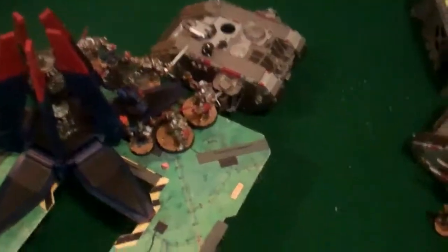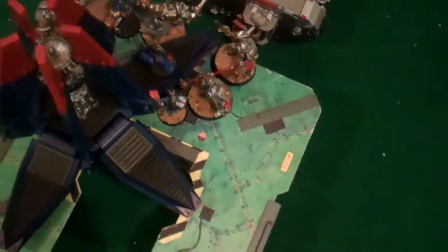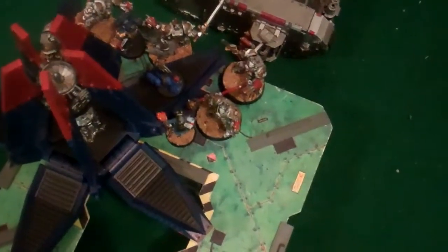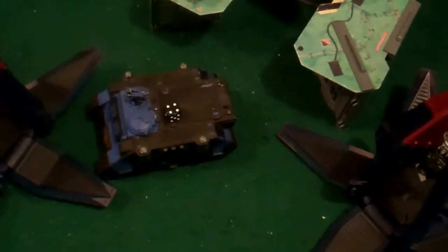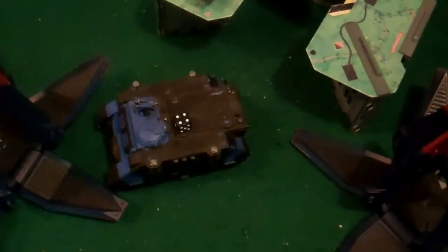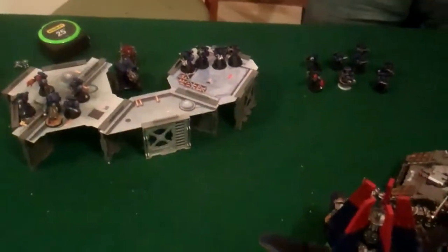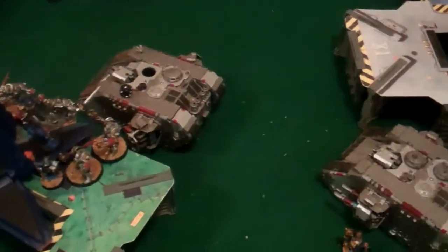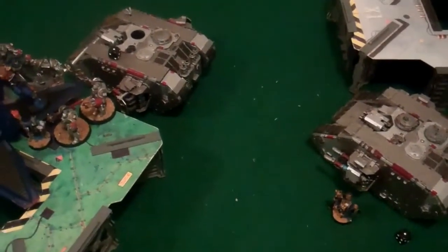Middle of turn four: the assault got really bloody. The entire Sternguard squad is gone. The Storm Shield failed the only invulnerable save they had to make — pretty funny. The Rhino took shooting from the Devastators, the Plasma Cannon, and a Plasma Gun, and is now immobile and without a gun but still alive. The Tech Marine shot the Crusader with a Tremor round, so it'll take dangerous terrain if I choose to move it this turn.